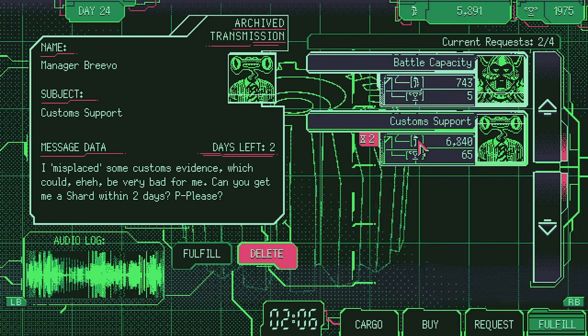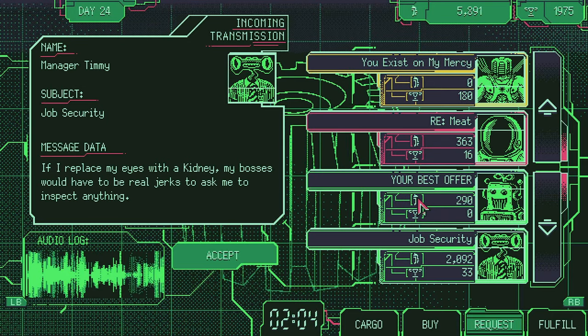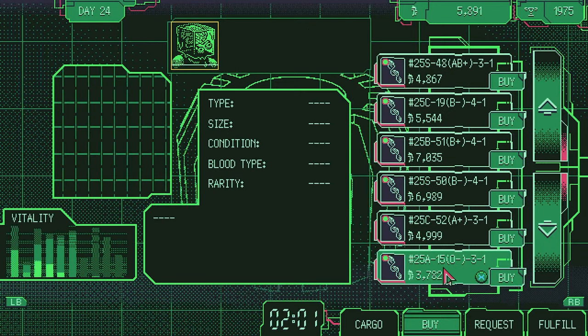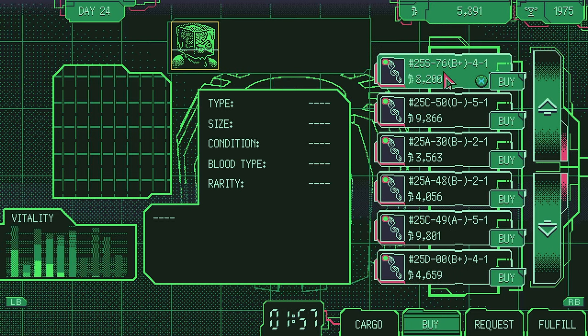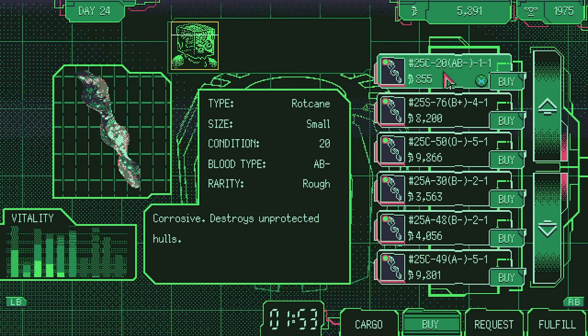Also, if you happen to see organs that are usually expensive at a cheap price, buy them and keep them in the cargo. A simple way to find cheap organs is when the market is flooded with only one type — for example, this rot cane for 8.55.